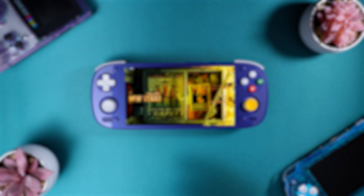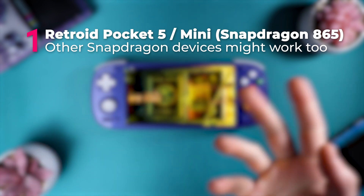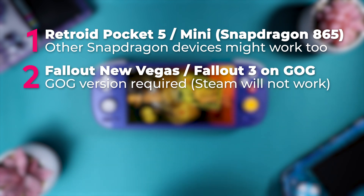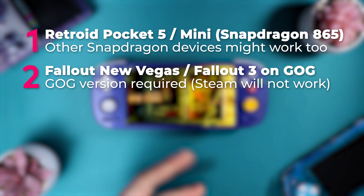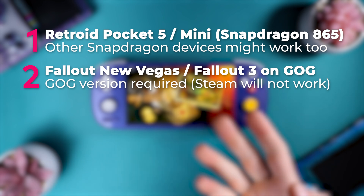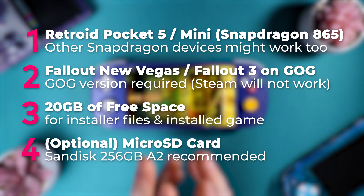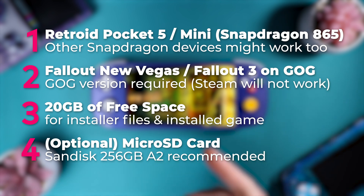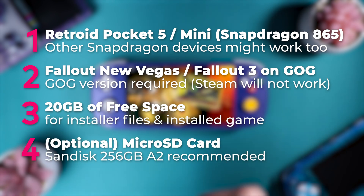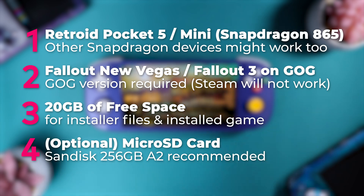For this quest, your required inventory is the following: a Retroid Pocket 5, Pocket Mini, or any Android device with a Snapdragon 865 processor. You can do this on more powerful devices too, but we're specifically trying to solve the problem with these ones. Next, you'll need Fallout New Vegas or Fallout 3 on GOG. Good Old Games is a DRM-free store that gives you offline installers for your games — this is essential for letting us install the game inside of WinLater, since Steam doesn't work in there. You'll need 20GB of free storage, enough to store our game installer and our installed game. And optionally, a microSD card. I like the SanDisk 256GB A2 microSD card because the price to performance is excellent and you'll never really have any bottlenecks at that speed. I'll have a link in the description, but you can also follow the same steps with just your internal storage — if you do, just skip step 5 where we add our SD card inside of WinLater.